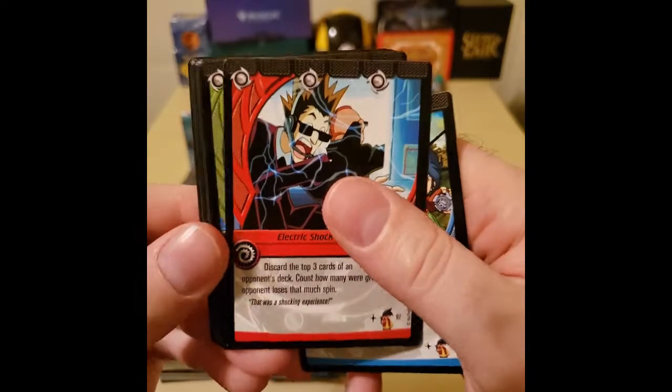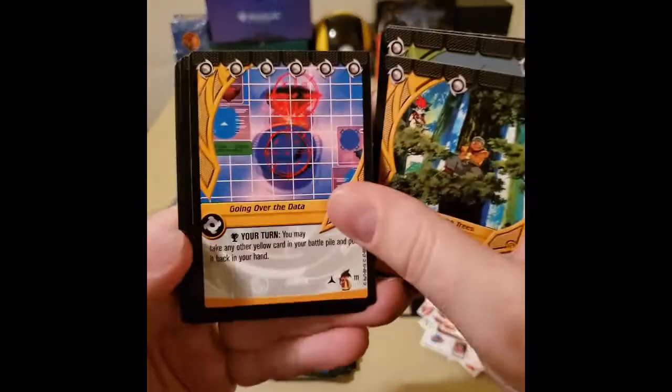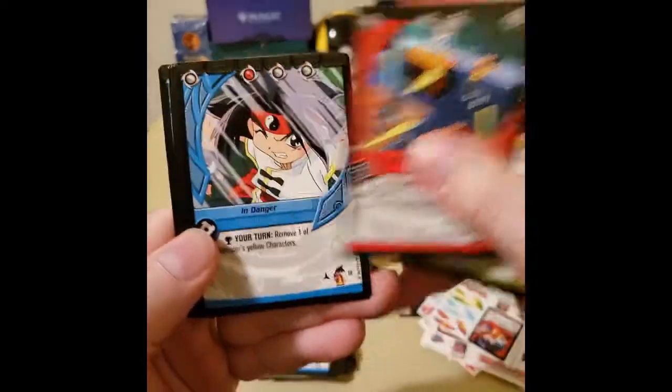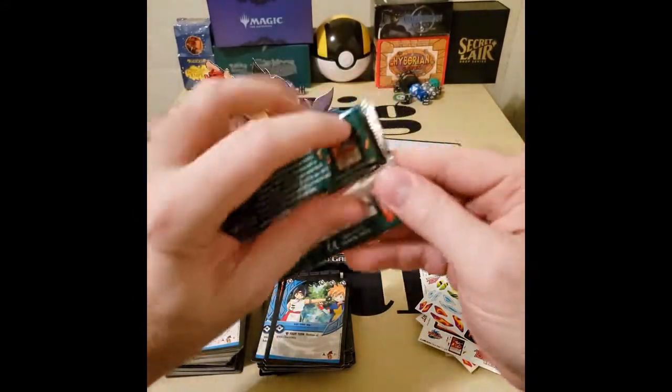Evenly Matched. Electric Shock, Rock Might of the Phoenix, Watching from the Trees, Going Over the Data, Faking Sick, Outclassed, In Danger, Taking Out the Trash, Careful Focus, Let Him Go.